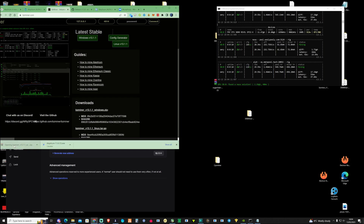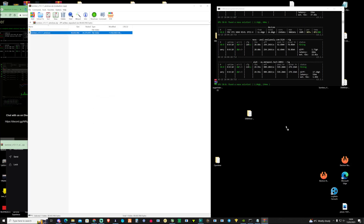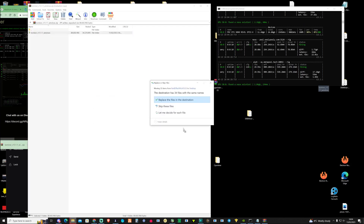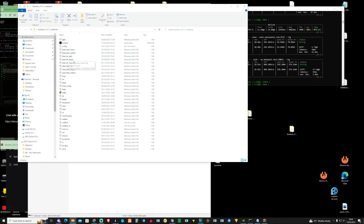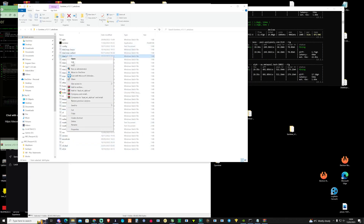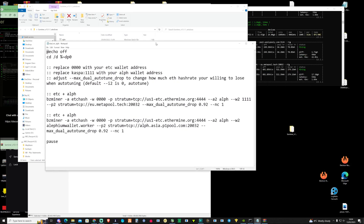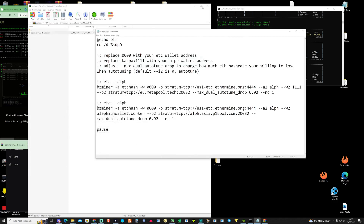Once downloaded, open it up and drag and drop it straight to your desktop. Now because I already have this on my desktop, it's going to say that some files are already there, so let's go ahead and open this up. As you can see in the folder, there are already a few bat files set up ready to go. If we take ourselves over to the etc underscore eletheum bat file and take a look, we can go ahead and change this for our Nexa and Alethium setup.